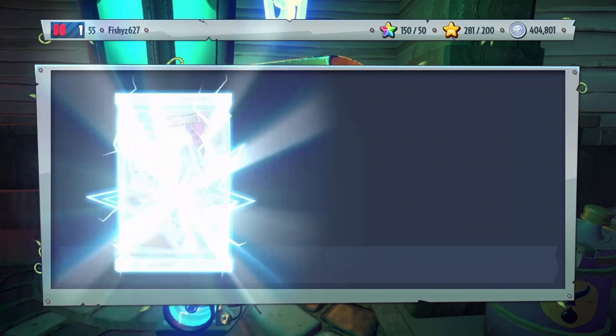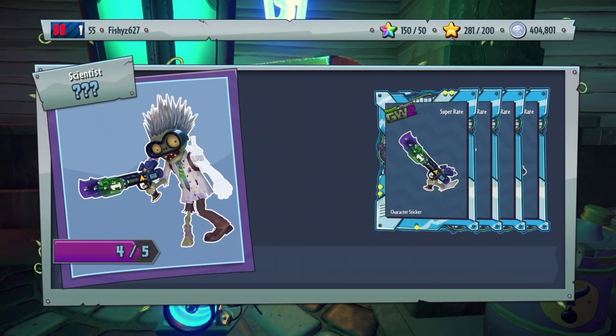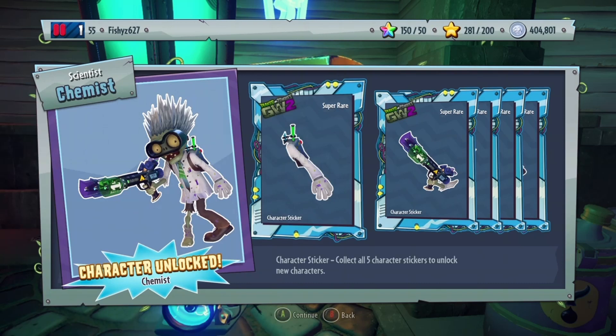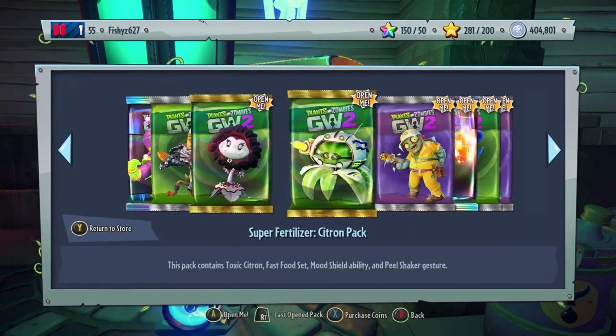I think we'll open up the phenomenal character pack — what do we get? Oh, a scientist — this is the chemist, I think. Yeah, chemist — super rare! Awesome dude, that's the first super rare.